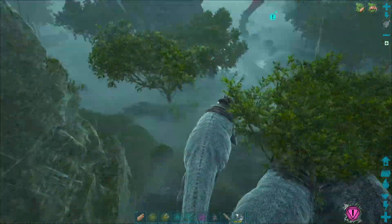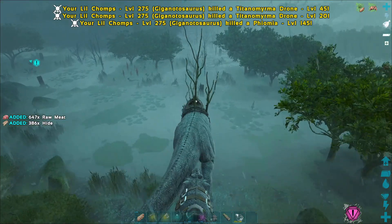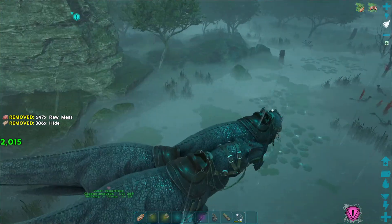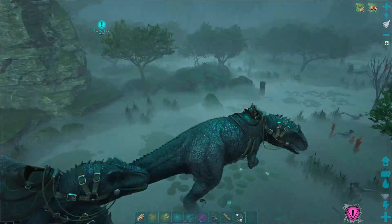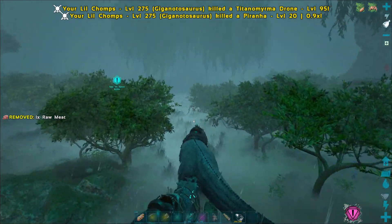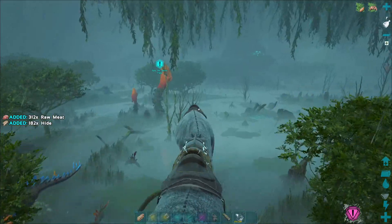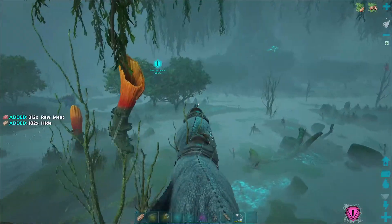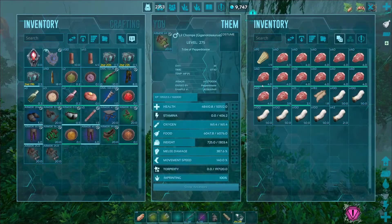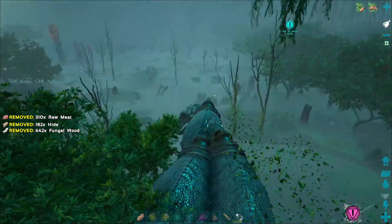I'm going to bring these all and park them over by the mission, just take all the loot to base. Well actually, we don't really need to do that cause I'm not that heavy on the Giga — I thought I'd be a little bit heavier. So I'm just going to do Beta as well, and then I might drop stuff off before we do the Swamp Seed one.